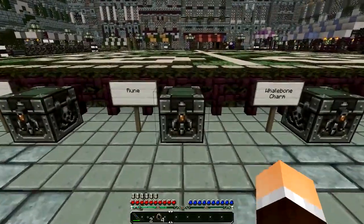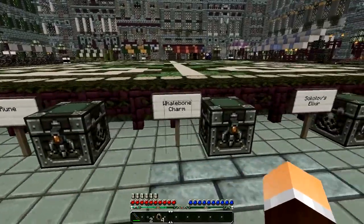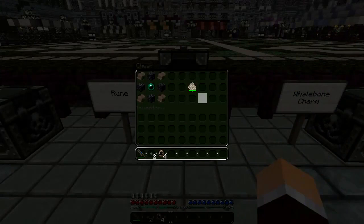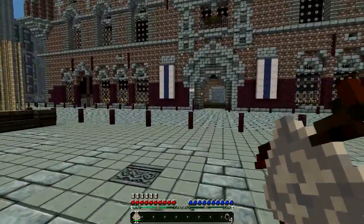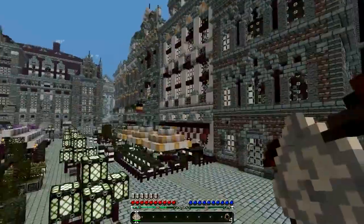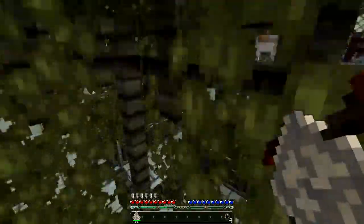Just like in the game, you have runes and whalebone charms. There's only one rune available at the moment in the mod, which is the blink rune. It's crafted with four leather, four obsidian, and one ender pearl. You can essentially just blink about by right clicking. I feel like Corvo already - it's just like the game!